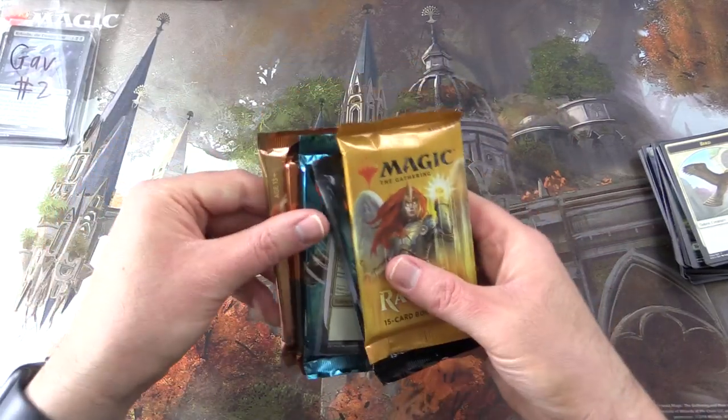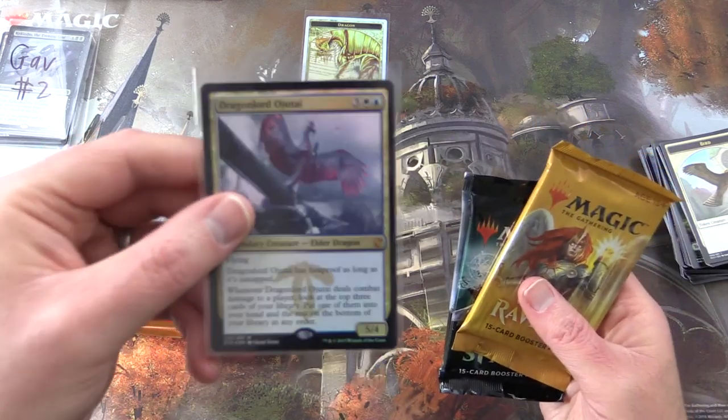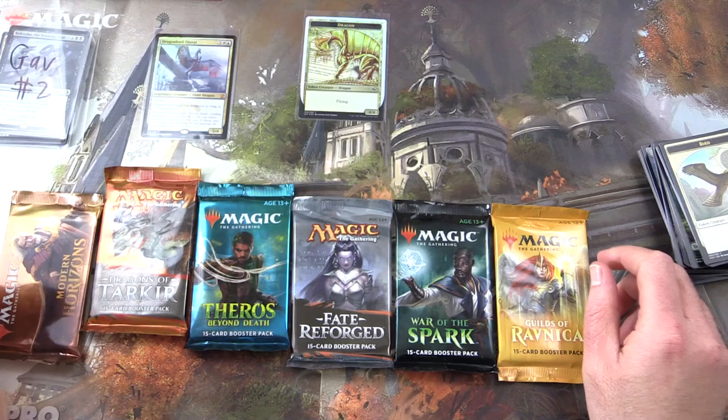Alright, so this one we have Modern Horizons, Dragons of Tarkir, Theros Beyond Death, a foil token — very nice — Dragonlord there, Fate Reforged, War of the Spark, and Guilds of Ravnica.